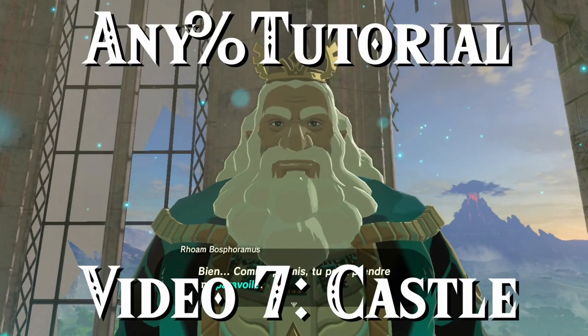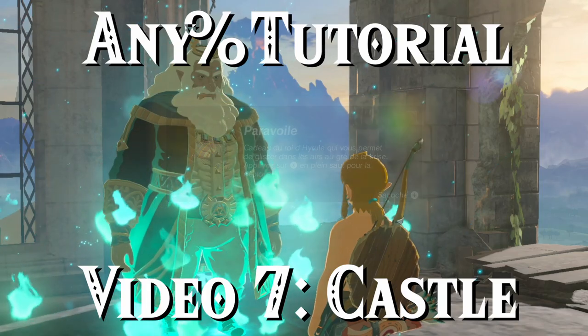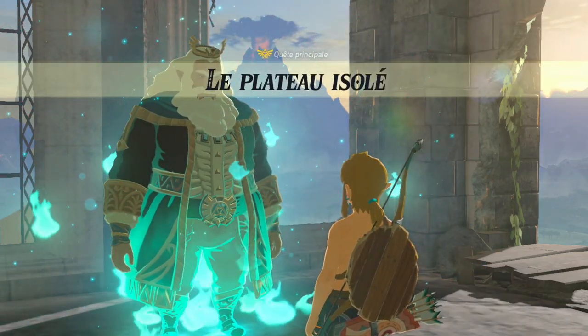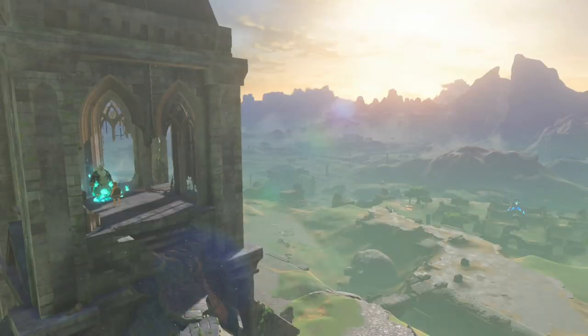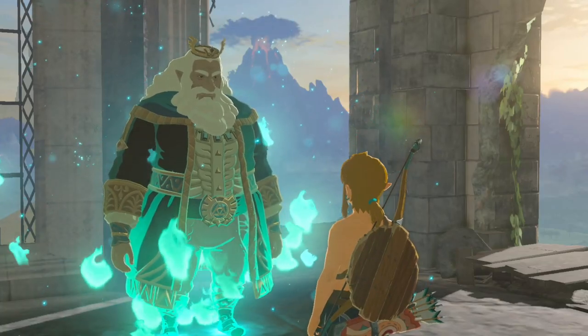Hello, and welcome to the 7th video of my 10-part Breath of the Wild Any% speedrunning tutorial series. In this video we're going to go over the entire 6th segment of the run where we're finally leaving the Great Plateau and heading straight to the castle after having just acquired the paraglider.